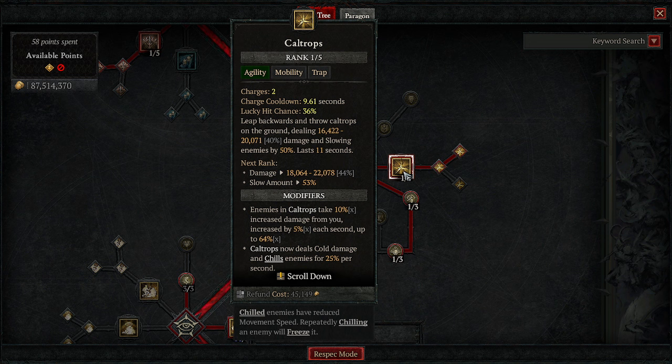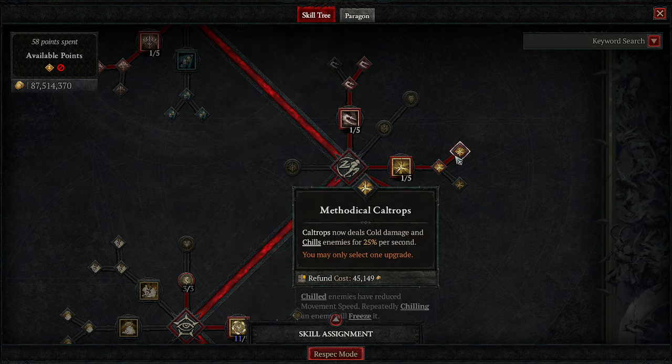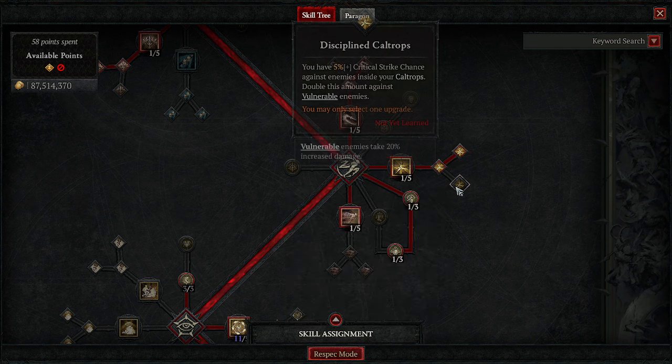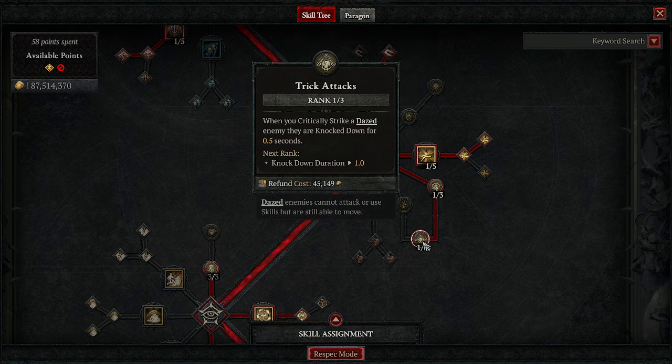Caltrops is one of our best tools — it gives a multiplier so enemies take 10% increased damage from us, increasing by 5% each second up to 64%, and this goes higher as you add duration to your weapons. You can use Methodical Caltrops for cold damage and chill, or Disciplined Caltrops if you need more crit strike chance.